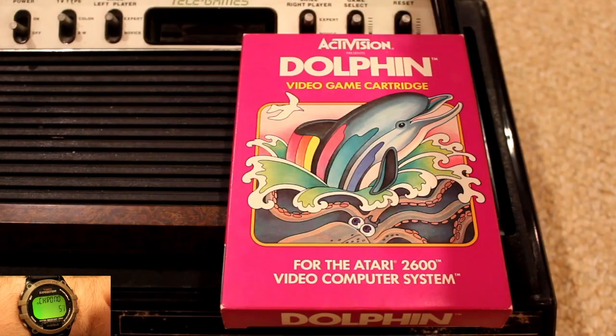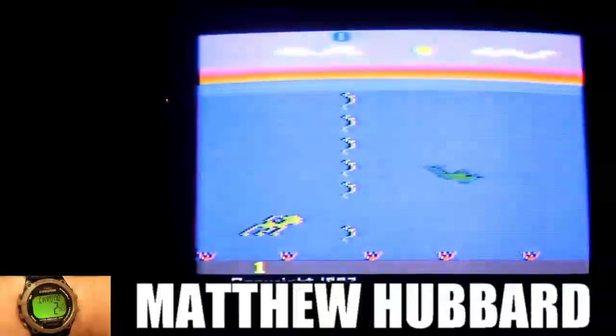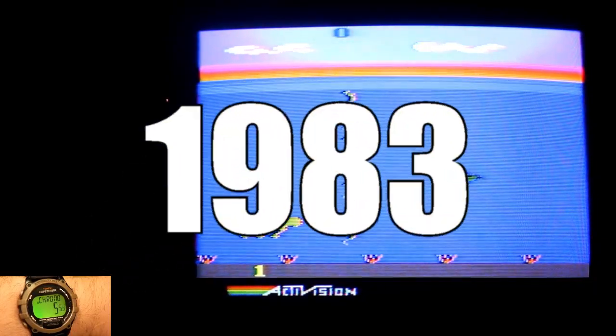On your mark, get set, view Dolphin by Activision. Designed by Matthew Hubbard, it was released for the Atari 2600 in 1983.